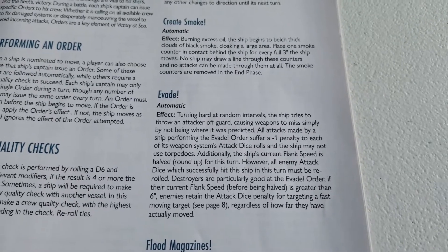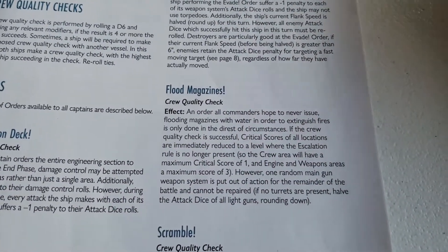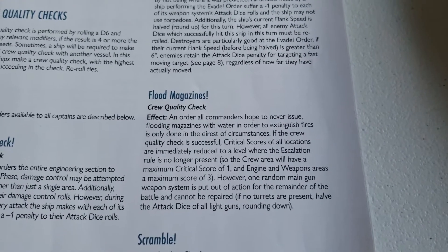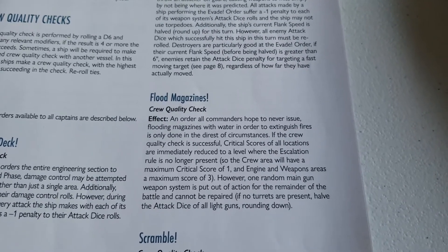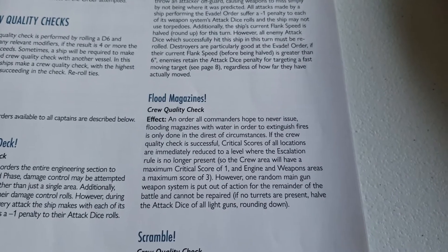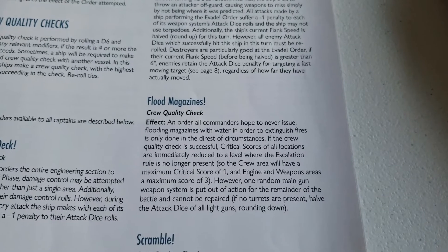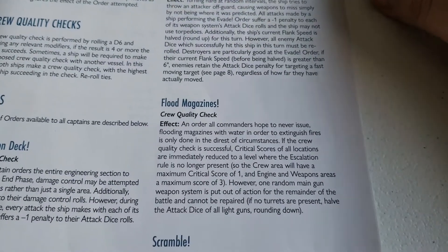Next is Flood the Magazines, a crew quality check. All commanders hope to never issue this order — flooding magazines with water to extinguish fires is only done in the direst circumstances. If the crew quality check is successful, critical scores of all locations are immediately reduced to a level where escalation is no longer present. However, one random main gun weapon system is put out of action for the remainder of the battle and cannot be repaired.